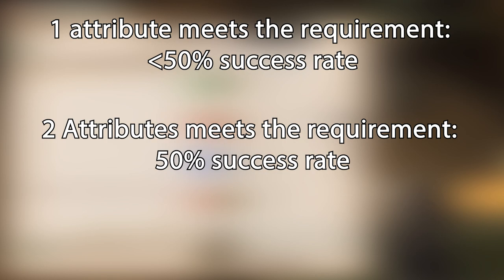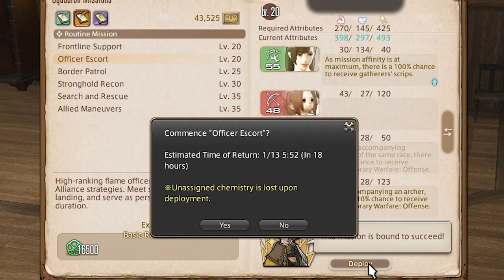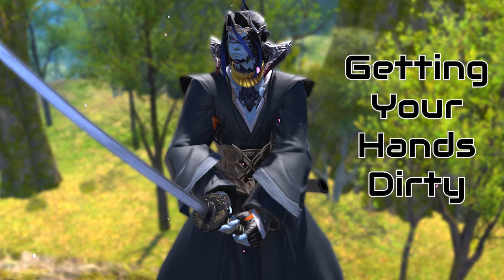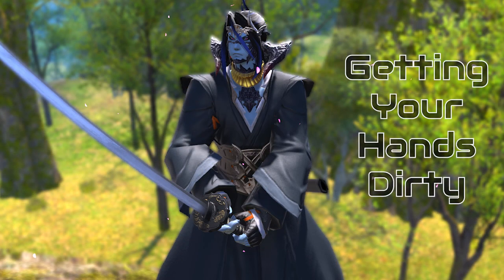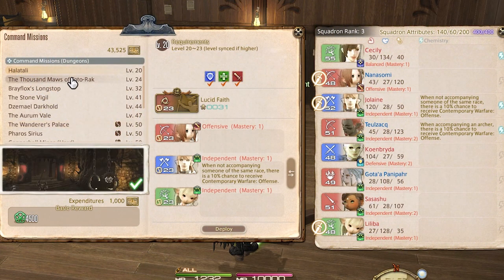If all three attributes meet the requirements, you will have a 100% chance at completing the mission. These missions will take 18 real-world hours to complete, meaning you can only do one a day. Once you hit squadron rank 2, command missions unlock.